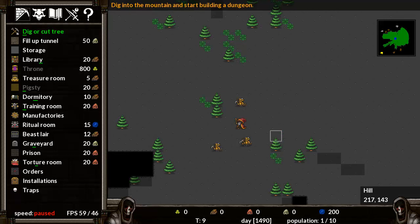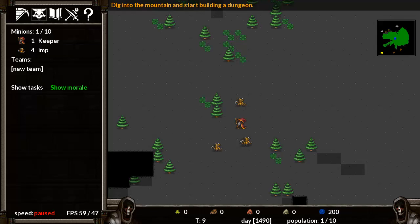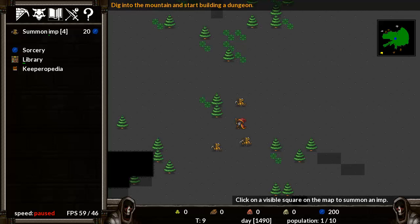I've got four minions, but most people I see when they start have six. Let's have a look at the build stuff — here are all our beasts and peeps. Summon imp — click on a visible square on the map to summon an imp. That's one, that's two. We've got six now, and that cost us some mana.